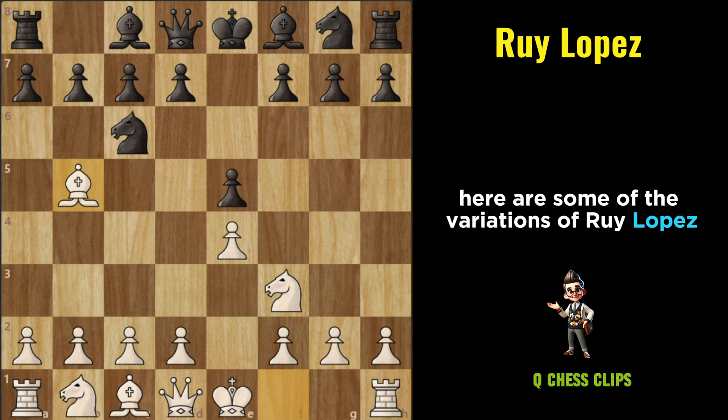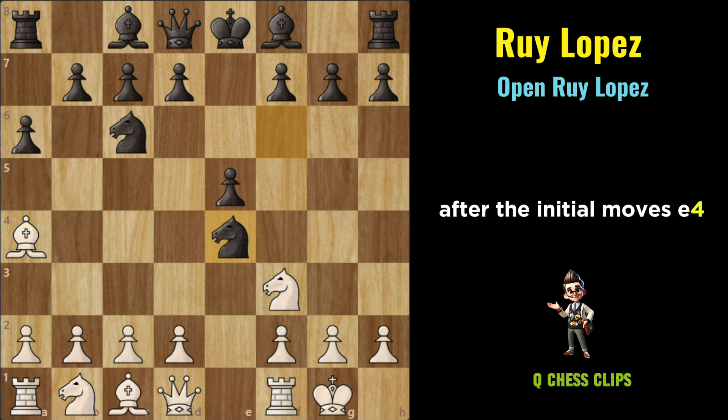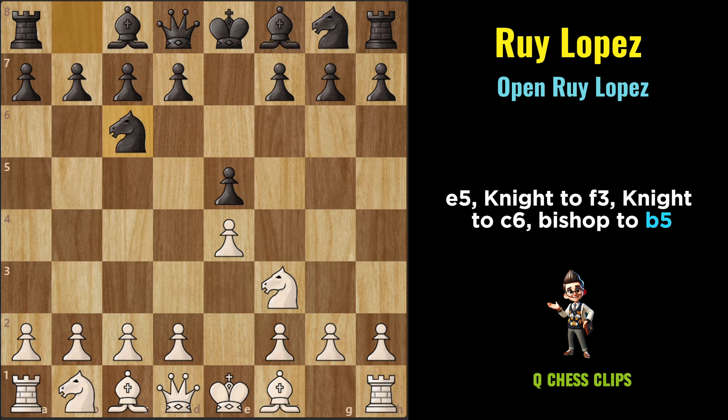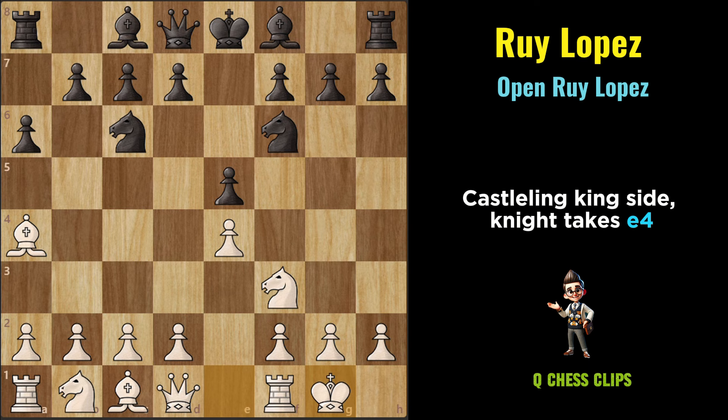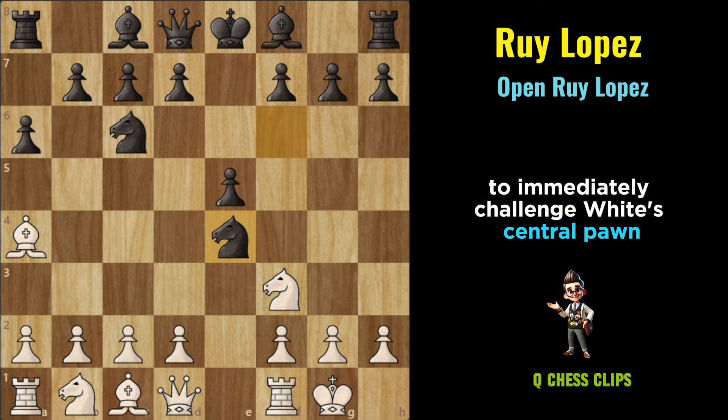Open Ruy Lopez: In the Open Ruy Lopez Variation, the game follows a different path after the initial moves E4, E5, Knight to F3, Knight to C6, Bishop to B5, A6, Bishop to A4, Knight to F6, castling kingside, Knight takes E4. Unlike the Closed Ruy Lopez, where White maintains tension in the center, in the Open Ruy Lopez, Black opts to immediately challenge White's central pawn by capturing it.